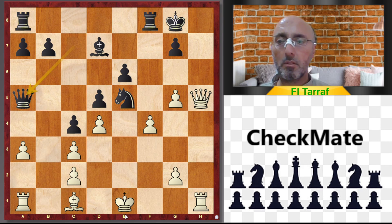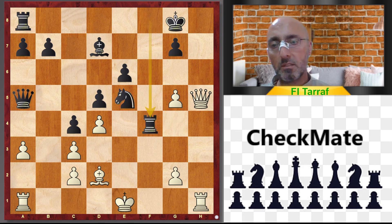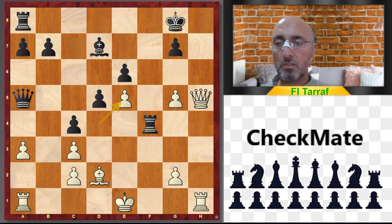In the game, Queen to a5 was played, and the knight on e5 is still under attack. So Bishop to d2, protecting the c3 pawn. Now it's better to play Knight to g4, but in the game Rook takes f4 was played, and now dxe5 — winning for white. For this reason, black resigned.